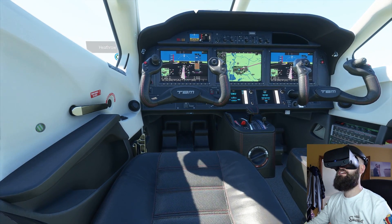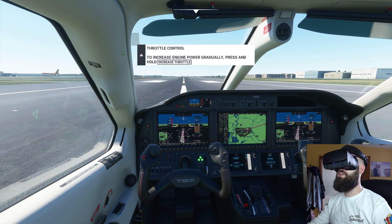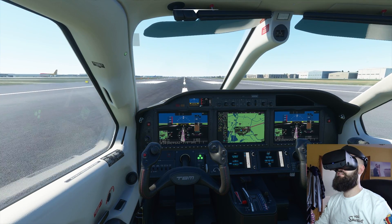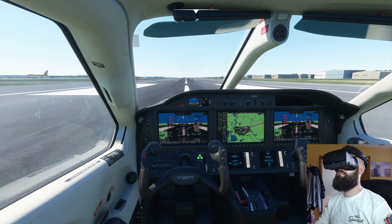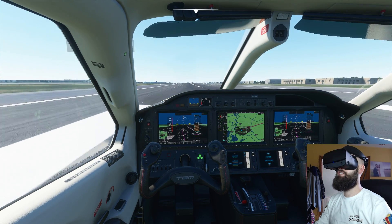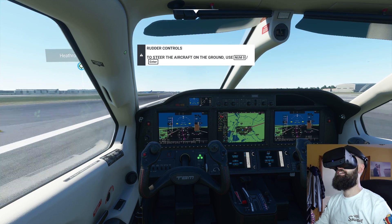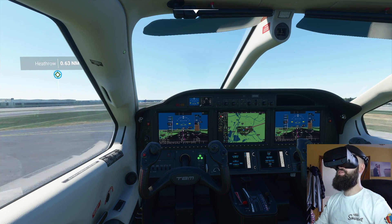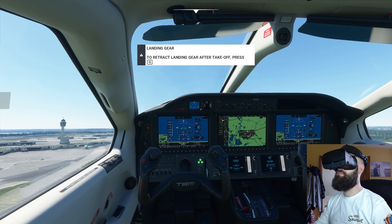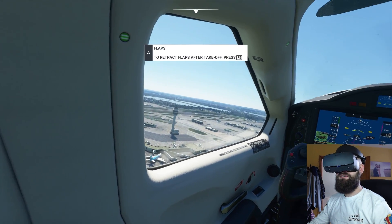Park brake is off. Now I just throttle up — put that to 100 percent. Okay, and now I just take off. Easy does it, just slowly roll away. Even though I'm not getting full 3D because of the limitations here, this is still pretty immersive. I'm a terrible flyer — let's look out the window.